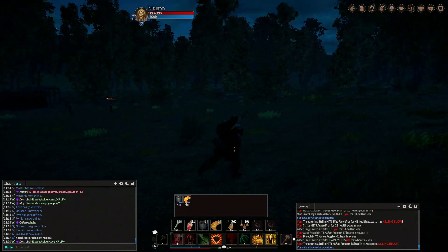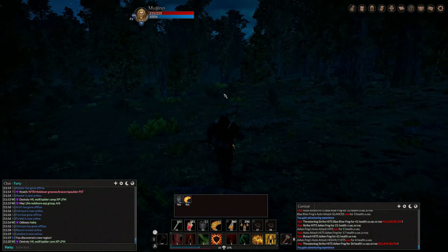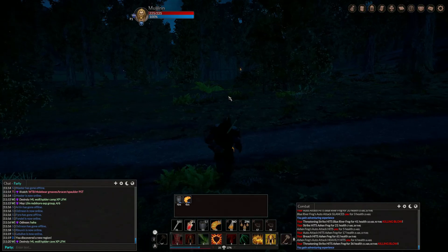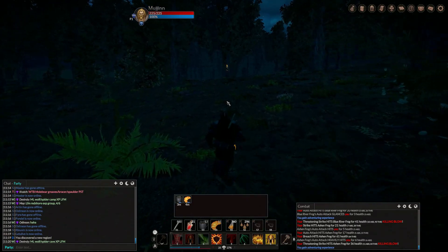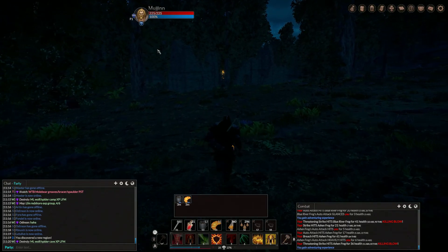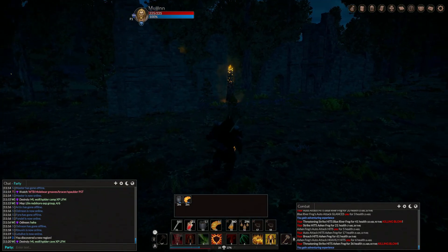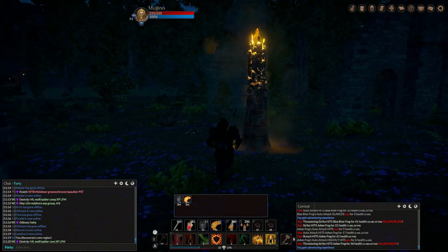So maybe they could change it so that when you're in that kind of — I call it death vision or ember vision, ember vision fits better — the ruptures and dungeon indicators or ember veins show through thick forest better. Maybe since you're in ember vision, the forest and other terrain kind of fade into the background.